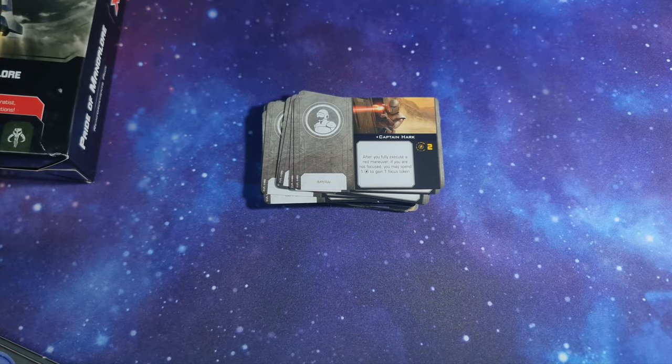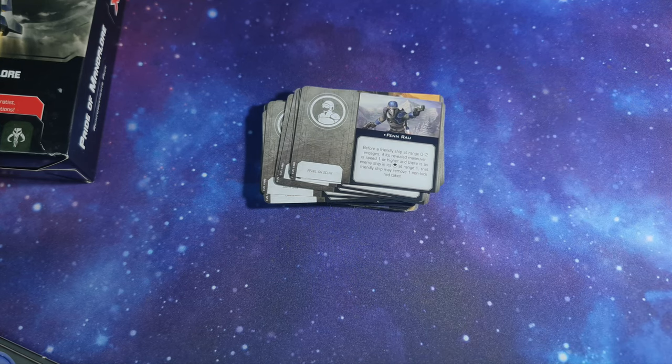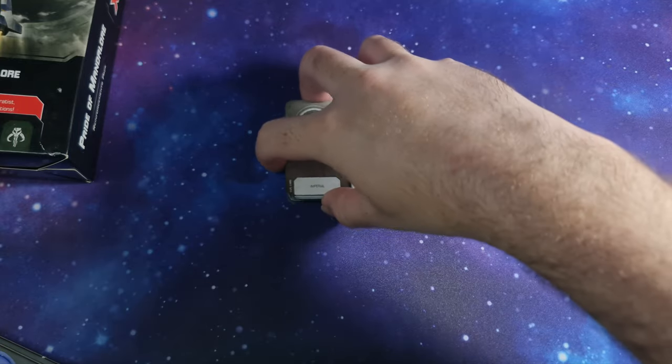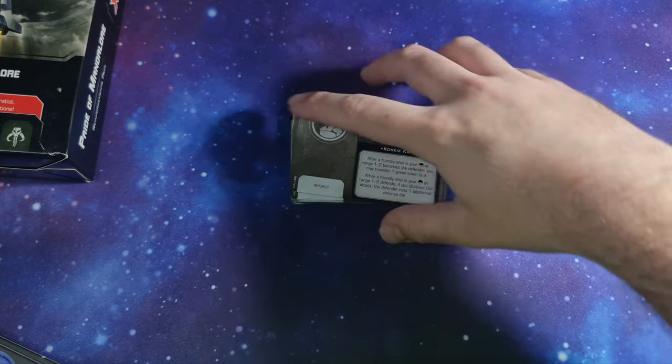Captain Hark — 2 charges: after you fully execute a red maneuver, if you're not focused, you may spend 1 charge to gain 1 focus token. Fenrau crew: before a friendly ship at range 0 to 2 engages, if its revealed maneuver is speed 1 or higher and there is an enemy ship in its front arc at range 1, that friendly ship may remove 1 non-lock red token. Gar Saxon crew: while a friendly unit at range 1 to 3 with initiative 4 or lower performs an attack against a defender you've locked, the attacker may change 1 focus result to 1 hit result.